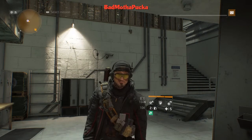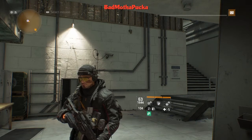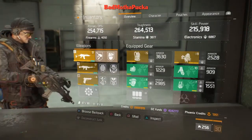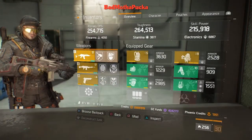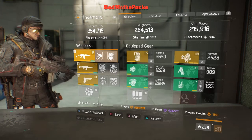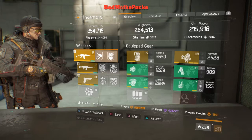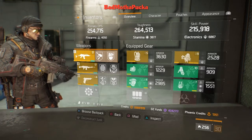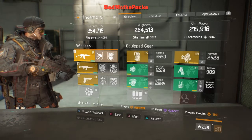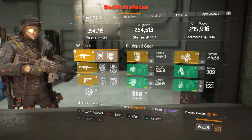Hey, what's up everybody. I'm back again — not a build video, just trying to change things up. Firecrash this time. DPS 254.7, toughness 264.5, skill power 215.9. Works pretty good. I haven't tested it out in the dark zone yet; I did some PvP and PvE and it works really really well. It holds them off, it does damage, it eats armor — it's a good build, tough enough.